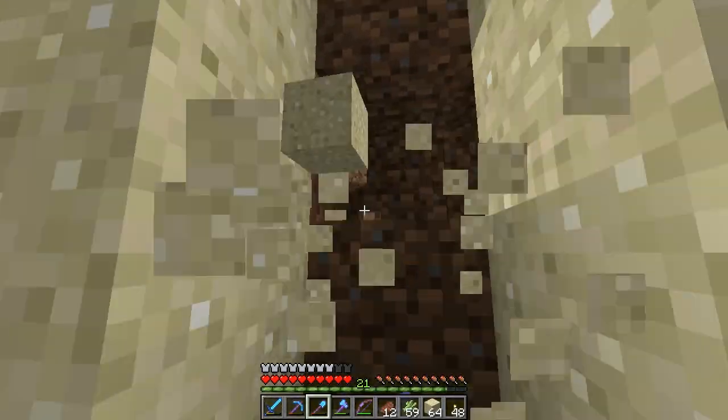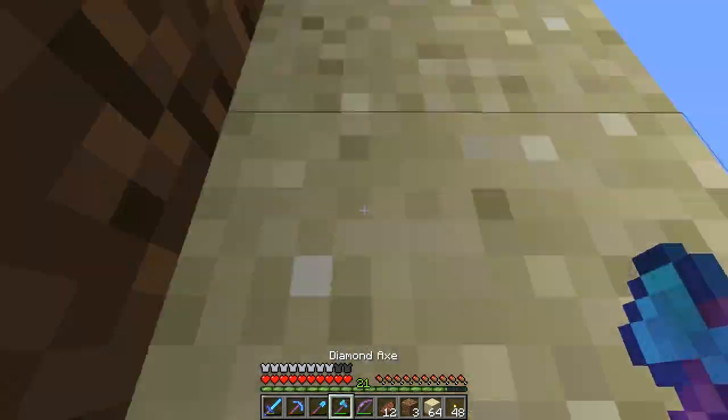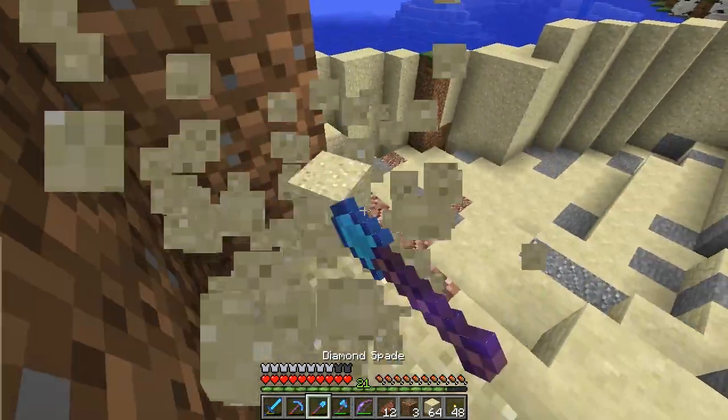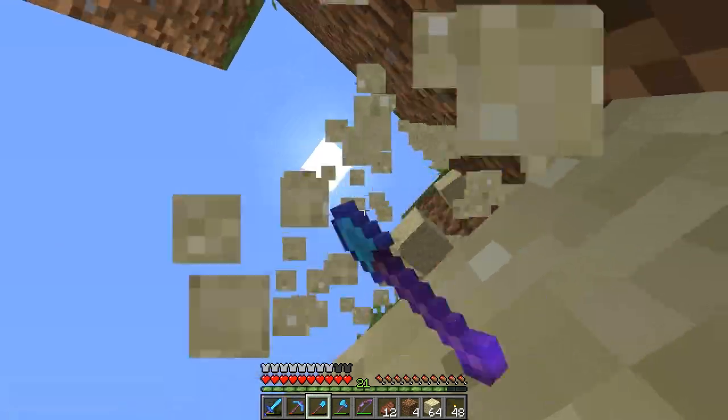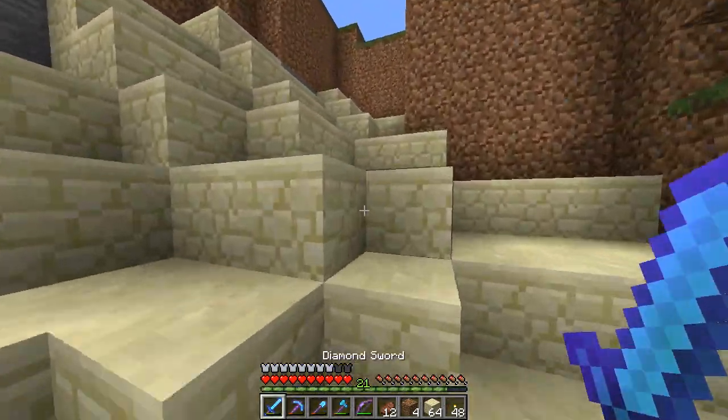Alright guys, welcome back to another episode of Physics Plays Minecraft, episode 11. We are getting some sand for the guardian farm, which hopefully we can finish off the wall maybe today or in the next episode.